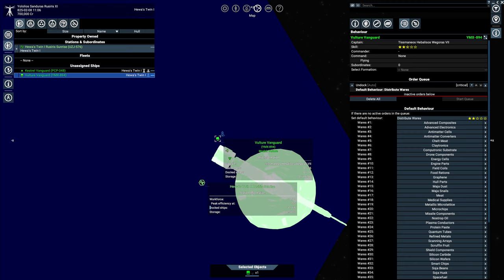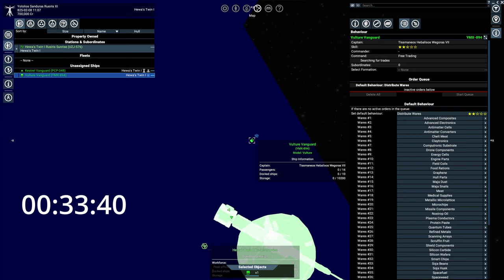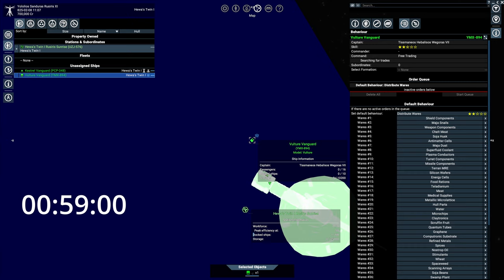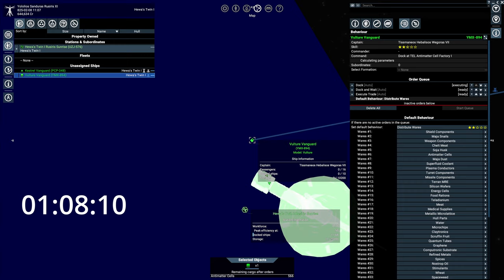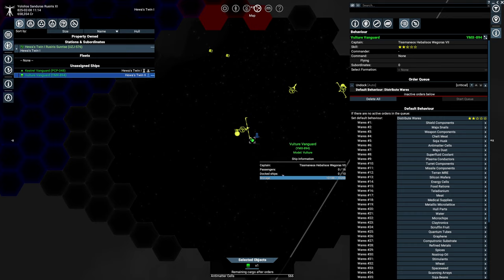The first test is to just enable the distribute wares behavior, don't modify anything, and see what happens. I'm going to start a timer to see how long it takes for anything to happen. It took him 1 minute and 8 seconds to buy something, which is a lot faster than I thought it would take. That station he chose to buy from definitely has a high supply, so we are going to get a good deal.